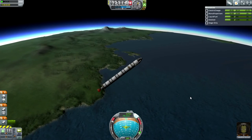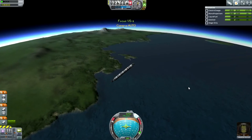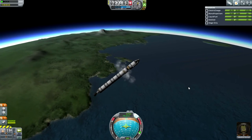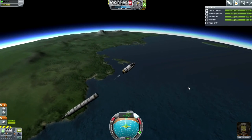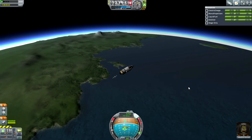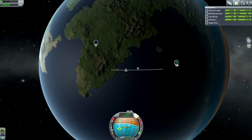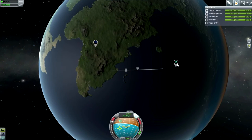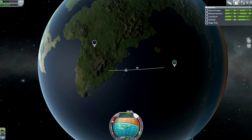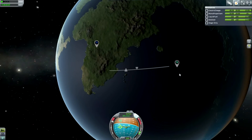That's the end of the first stage. Let's see how far we've gotten — not quite there yet. I'm going to throttle down, decouple, and throttle up on the upper stage. Now I want to go a little bit further north — it looks like we're a little bit south. I'm now deviating from the prograde vector, which isn't efficient, but in this case it's necessary.